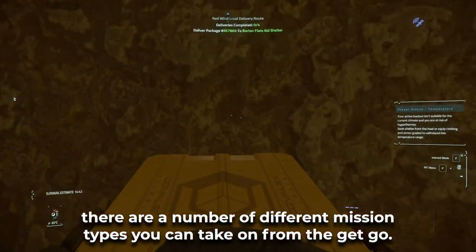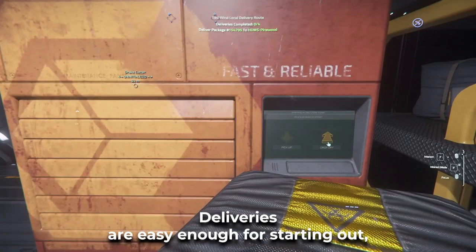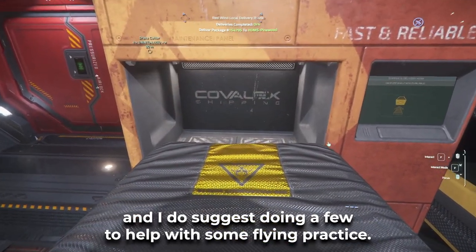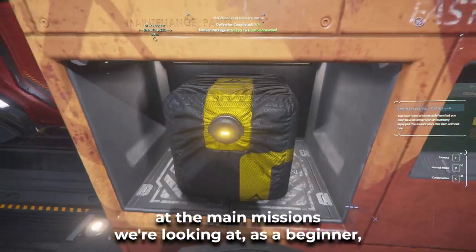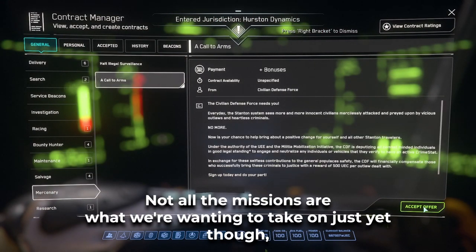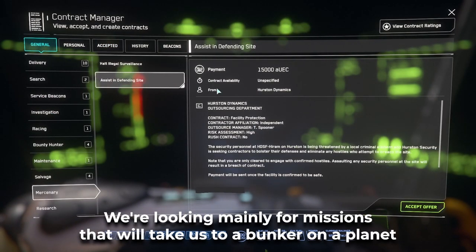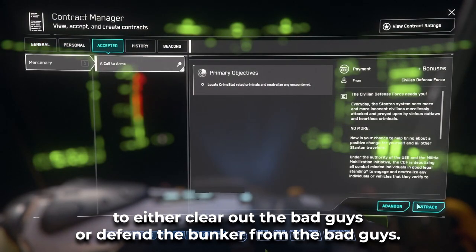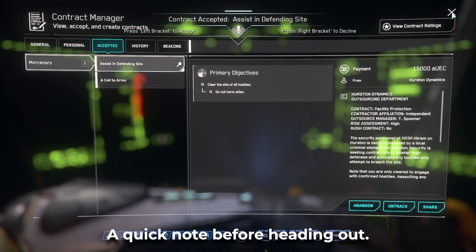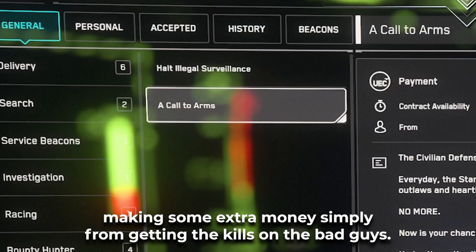There are a number of different mission types you can take on from the get-go. Deliveries are easy enough for starting out and I do suggest doing a few to help with some flying practice. But the main missions we're looking at as a beginner would be the mercenary missions — mainly ones that will take us to a bunker on a planet to either clear out the bad guys or defend the bunker. Remember to also accept the call to arms mission so that you're making some extra money simply from getting kills on the bad guys.